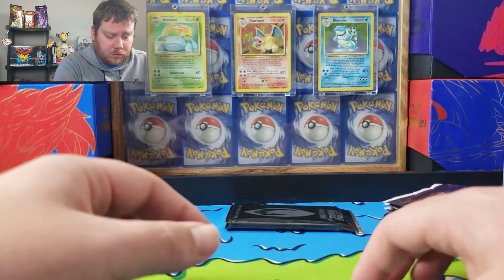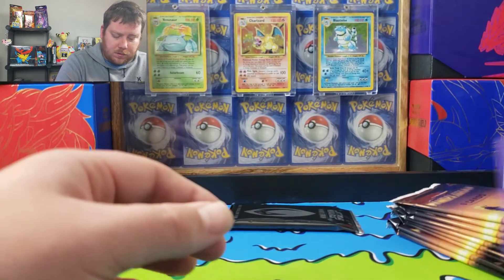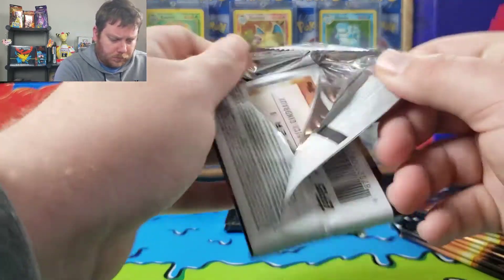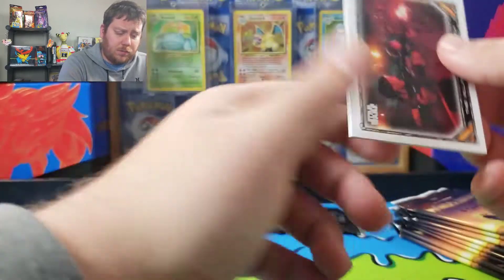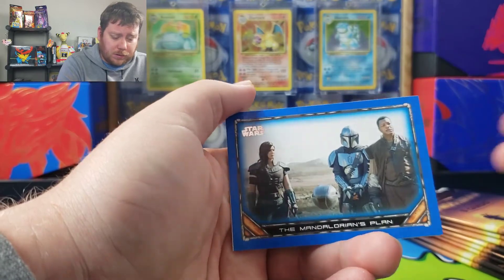Purple parallels — we should get about two in these packs. Blue is the most rare, then purple, then it's like a tan or gold maybe. Last time I did this, I didn't even realize I actually got a card numbered to — I think it was 25. It was Tools of the Bounty Hunter, one of the cards.